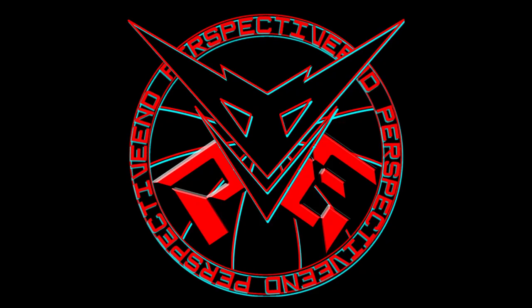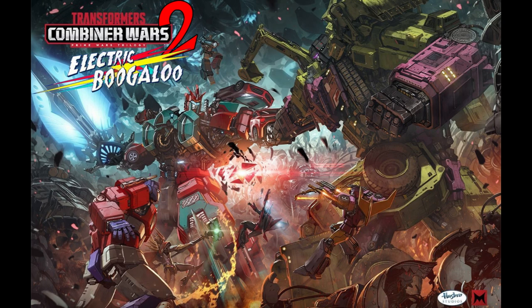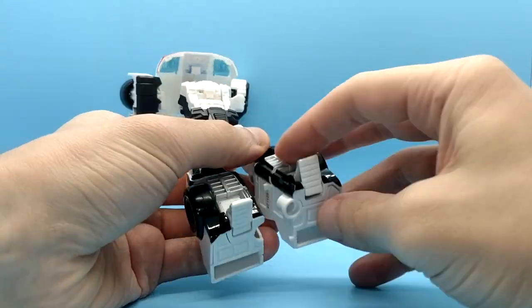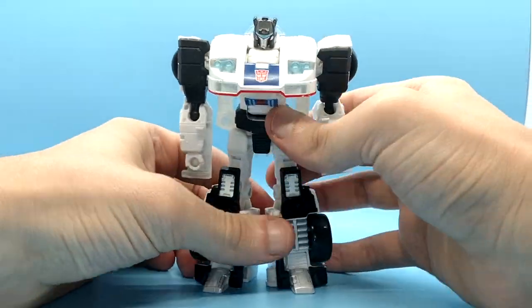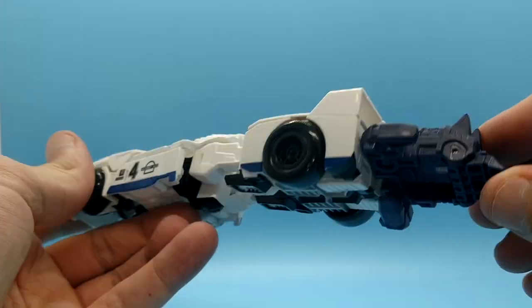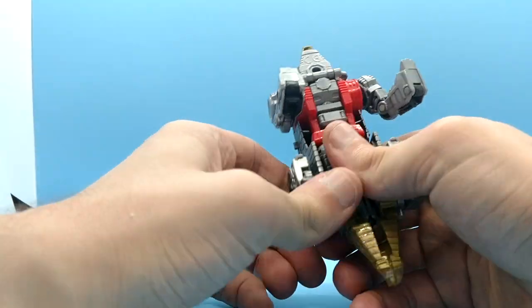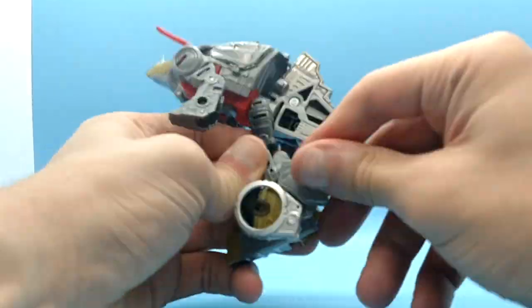Deluxes. This is where we really get to see the mixed nature of Power of the Primes. Basically we're in Combiner Wars 2: The Meh-ening. Starting off — Jazz. I don't think anyone really likes this figure. QC's bad. Looks bad. Head's terrible. Arms suck. Legs transform wrong, so it's basically impossible to not pop the joints off. Arm mode's fine, leg mode sucks. Slag — his name is Slag. Don't be ripping off 66.666% of my boy Sludge's name.